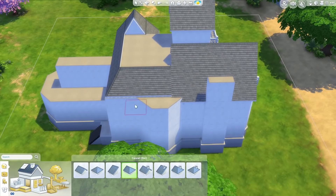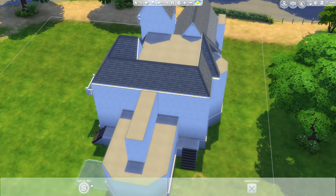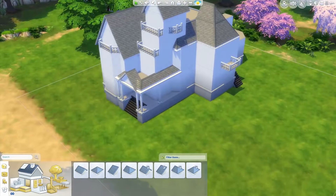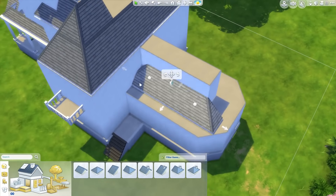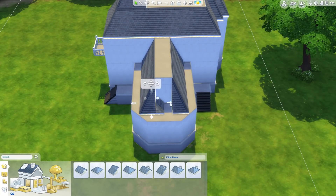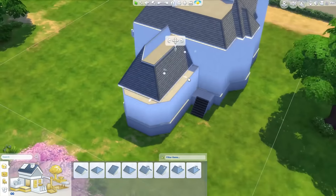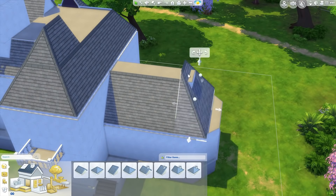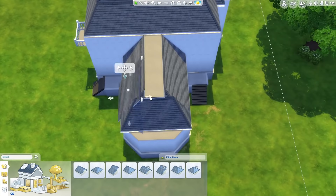So almost done the roofing here - pretty simple. It's basically a hipped roof that goes around the third floor. The center of the roof is flat, which is why I said your Sims can walk out onto the roof. That fourth floor little room does have a door that leads out to the roof, so you could put stuff up there if you want.